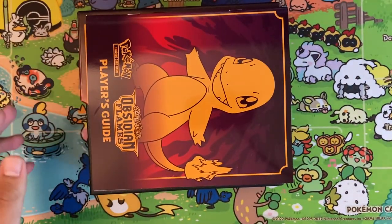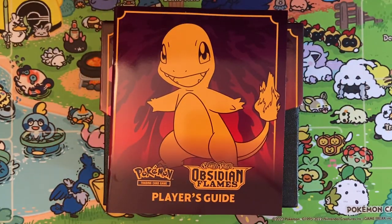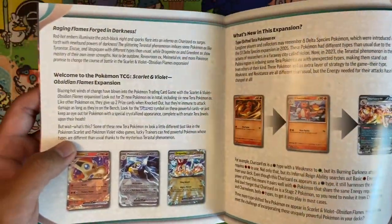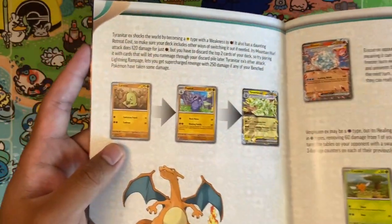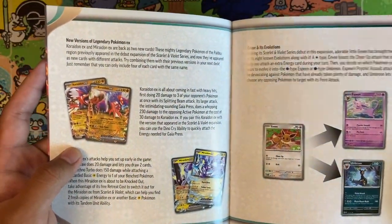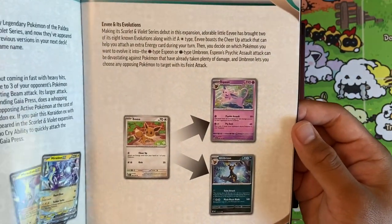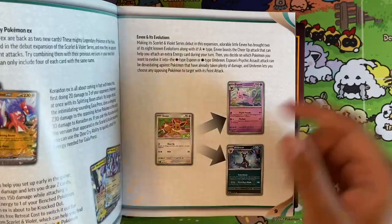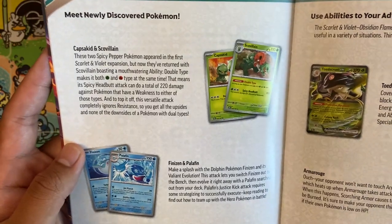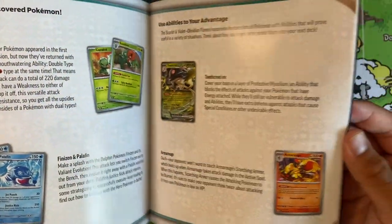I haven't opened one of these in a while, so I believe it comes with a bunch of things you need to play the game - I think it's for people that are starting off. We get this cool little pamphlet that shows you how to evolve your Pokemon and how to play the game. I love Pupitar - very cool Pokemon. We have the EX cards, and of course they add a page for Eeveelutions. We also have newly discovered Pokemon - this one is pretty popular and very strong competitively.